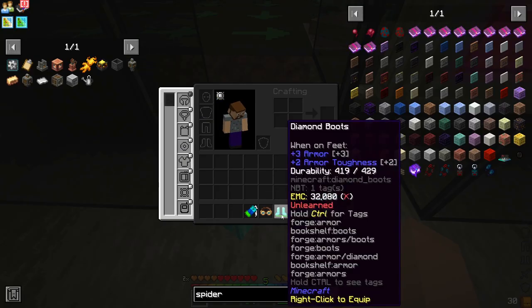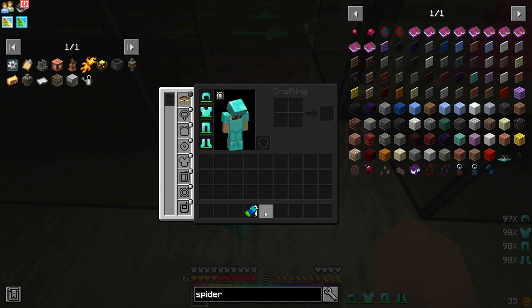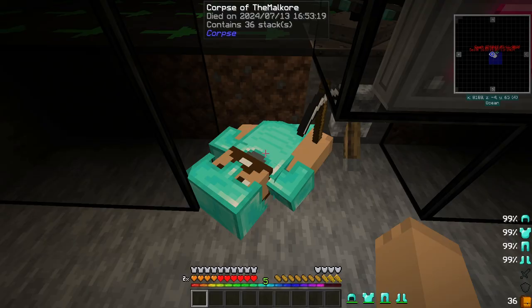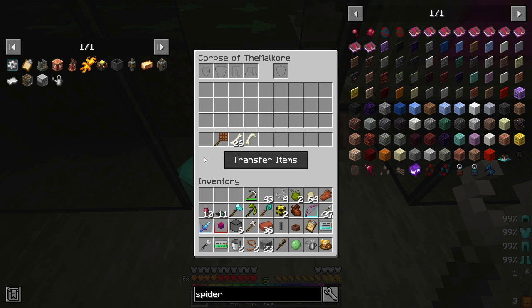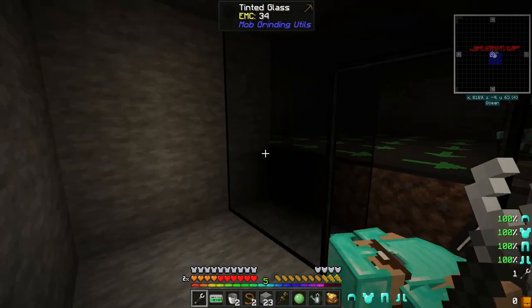About 20 minutes later of me standing in that corner, we've got some more skellies, a zombie, and one spider. I don't know why that happened while I was recording, but now let's get these back on - belt spot, there we go. Put these back into our inventory - we've got us 10 spider eyes, more than enough.